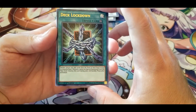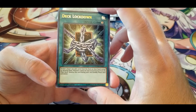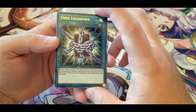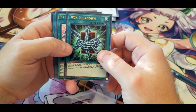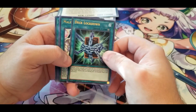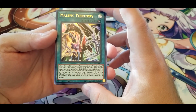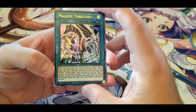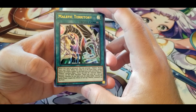Deck Lockdown — neither player can add cards from their deck to the hand except by drawing them, and monsters cannot be Special Summoned from the main deck. Destroy this card during your second Standby Phase after activation. Good for slowing down your opponent, though I'm not sure how I feel about it since I really enjoy Special Summoning from the deck. Malefic Territory — when this card is activated, you can add one Malefic World from your deck. While in the Field Zone, neither player can target cards in the Field Zone with card effects. The Malefic monster restriction changes from only one face-up Malefic on the field to only one Malefic monster on the field with the same name.